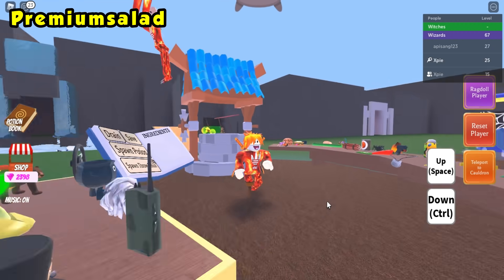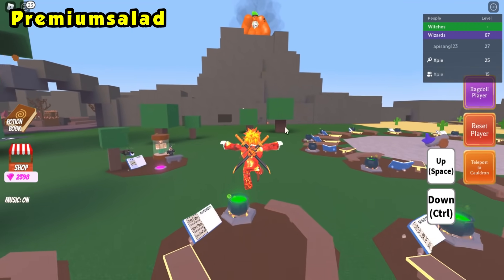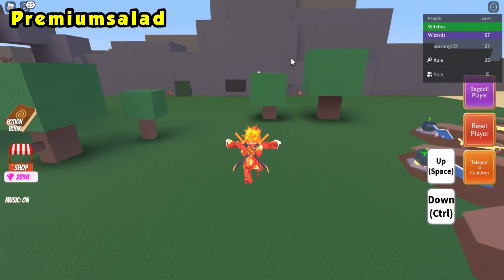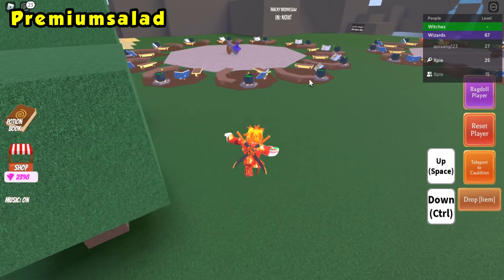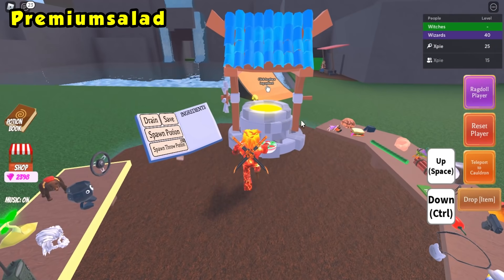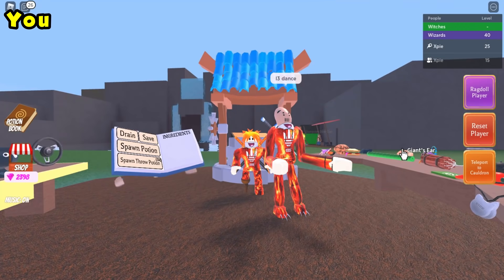For the premium salad ingredient, make a fly potion as well. Head back towards the volcano, but it's actually on a tree before you get there — not too far away. Click it, walk or teleport back, and drop it into your cauldron.